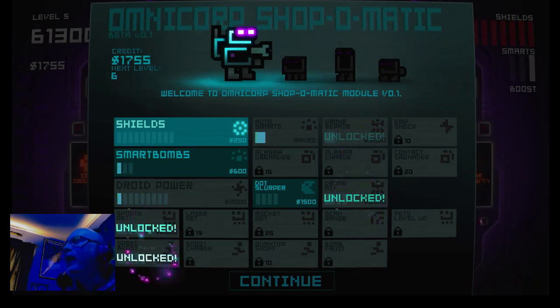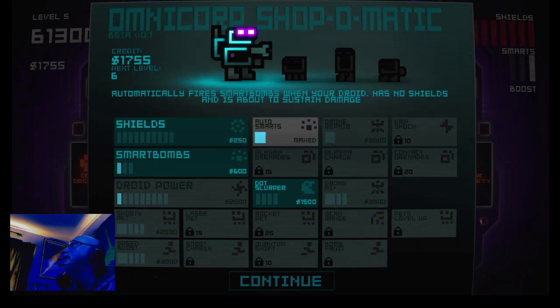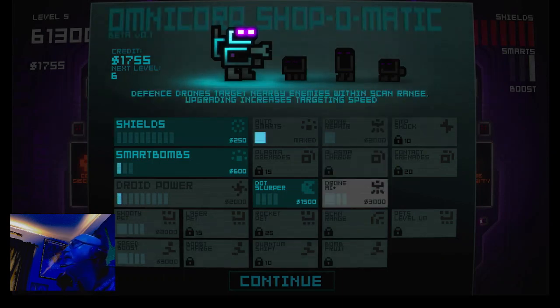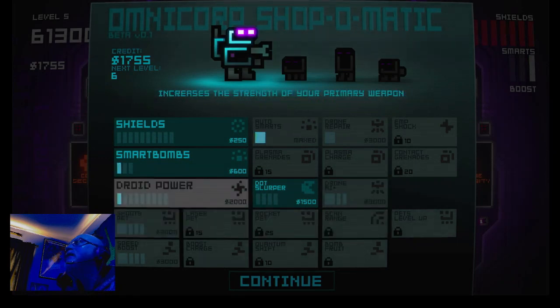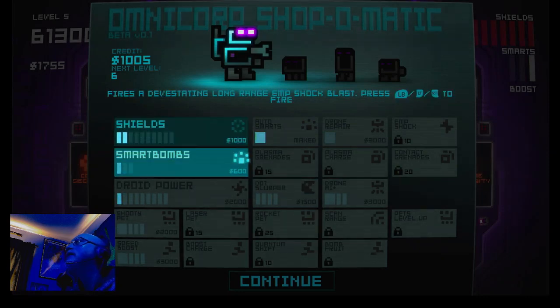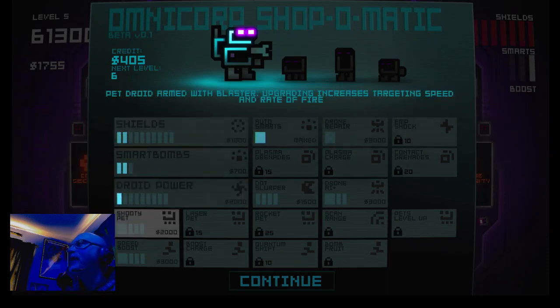So now I just got a ton of unlocks - droid repair costs 3,000. Droid AI. I'm going to build my shields up a little bit. I've got a thousand dollars still. I'm going to add another smart bomb - now I can detonate one myself.